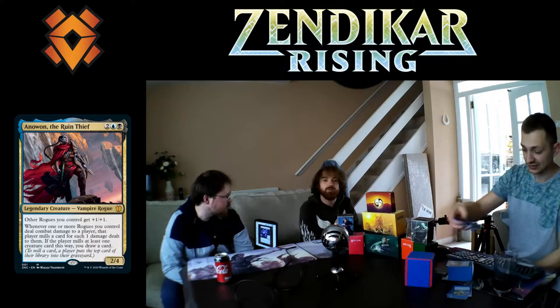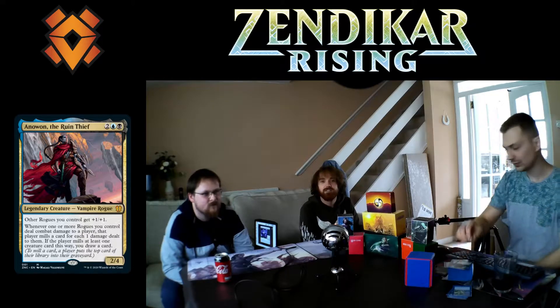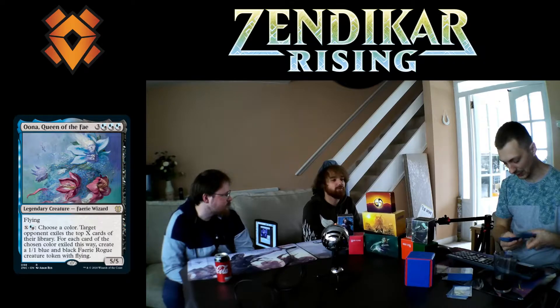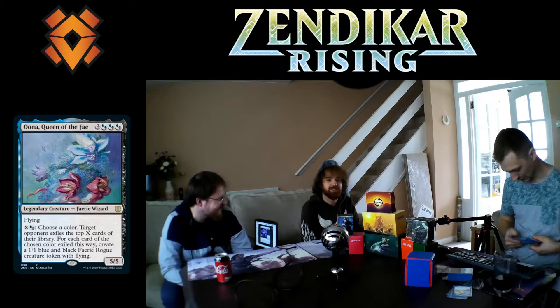One of the reprints was the fairy commander Una, who's actually a fantastic commander by herself. If you were going to do fairy tribal, that would work a lot better than using Anowon as commander, but you'd need a bit of Blossom support, which honestly everyone needs.